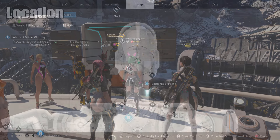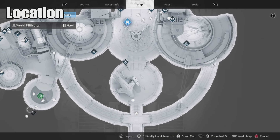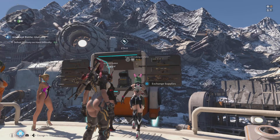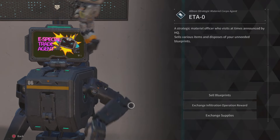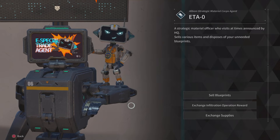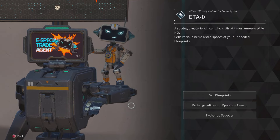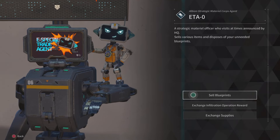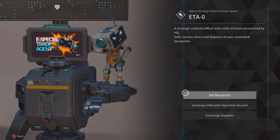The trader is going to be located all the way over here, and it has a countdown timer — kind of like Zur — it's going to show up and be around from Friday all the way until Monday. You have three different tabs that you can select: Sell Blueprints, Exchange Infiltration Operation Rewards, and Exchange Supply.